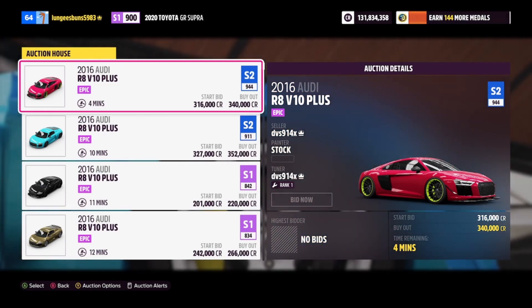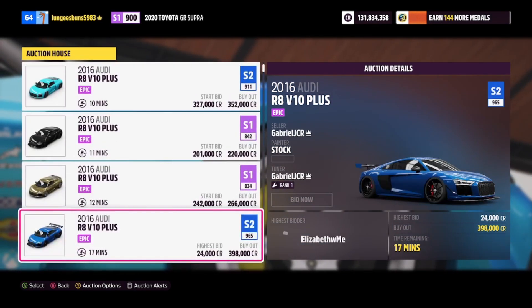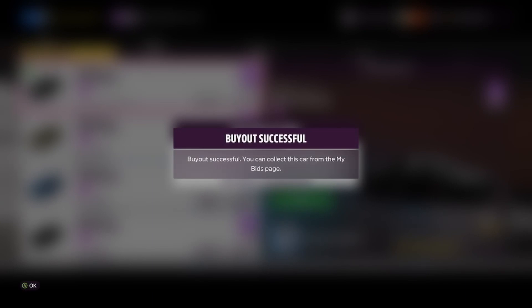Next up is the Audi R8 V10 Plus, which can be purchased in the auction house for around 200,000 credits. This car's skill mastery tree includes 25,000 credits, and both a regular and super wheel spin.